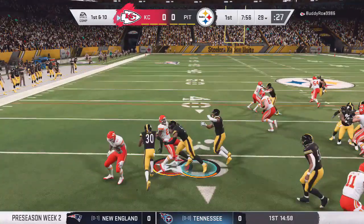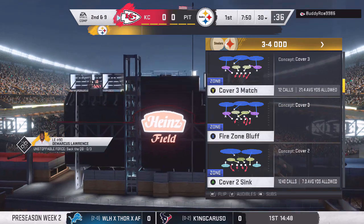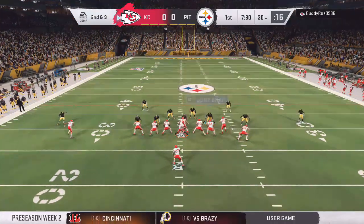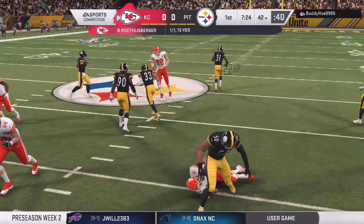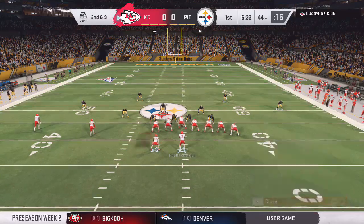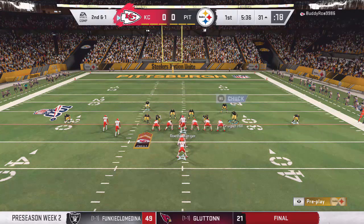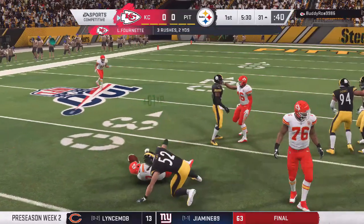Right there — should have blown it up in the backfield, but because we don't have fast linebackers — and this includes outside linebackers and middle linebackers — it's gonna be really tough to get him in the backfield. I really need at least one fast middle linebacker and one fast outside linebacker. We almost picked him with a fat boy, but we missed. This is kind of how my run defense works.